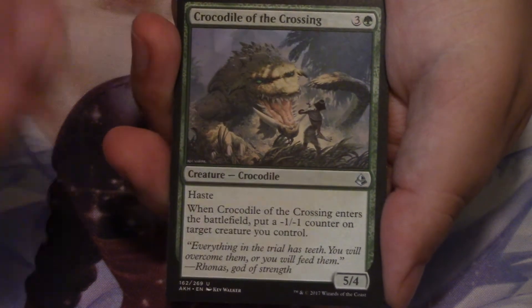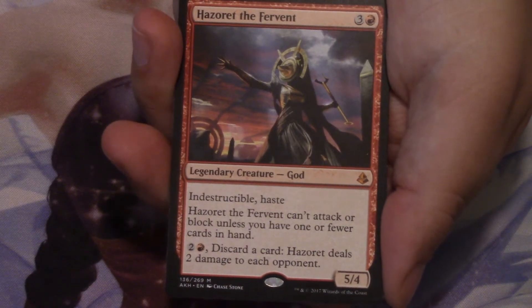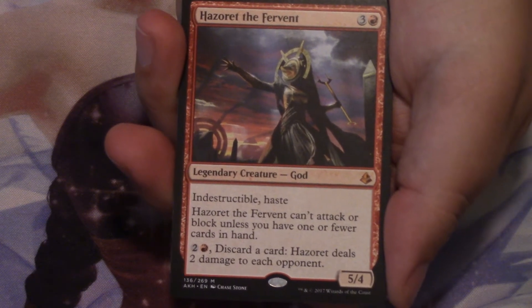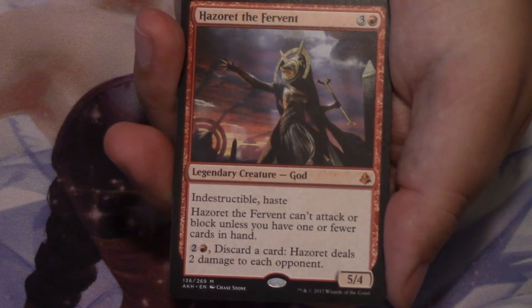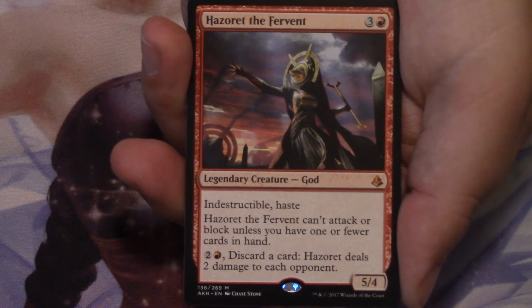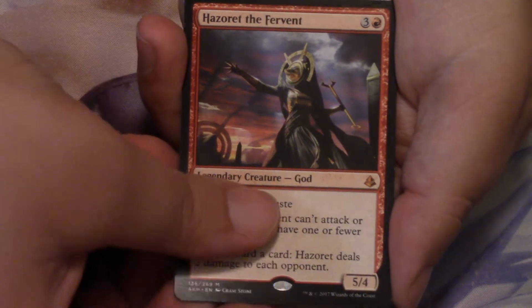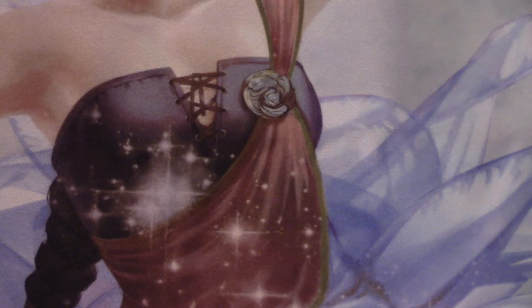Our first rare or mythic, speaking of hopefully good cards, is — darn it. That makes our lives a lot more difficult, doesn't it? Here's Hazoret the Fervent. It's a mythic — I'm obviously not upset I opened Hazoret, I'm just messing around. But it looked like green-black was a good way to go, now there's at least a splash of red that we should be doing. This card's amazing in limited and in constructed. If you guys were watching the Pro Tour, Hazoret seems like a pretty sweet card. You should probably know that just from reading it. Behind Hazoret the Fervent we have just a Forest and a punch-out token. So yeah, black-green looks good, mono-red looks good.